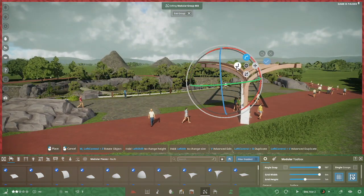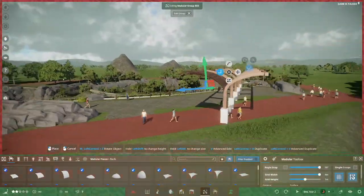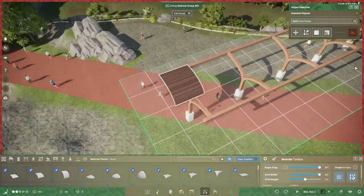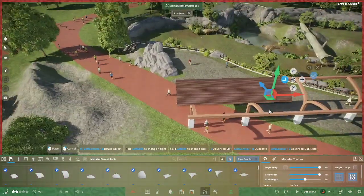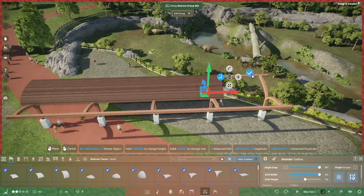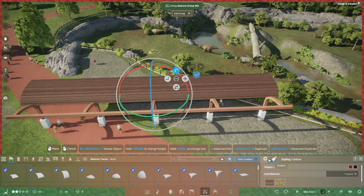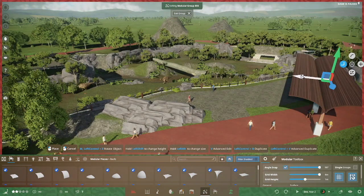You can see I'm working to match it to the curved beam. Then it's duplication time as one does — lots of pieces to make this whole thing. I was trying not to stretch out the texture too much, and then duplicating it for the other side.